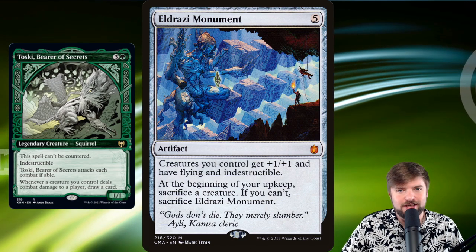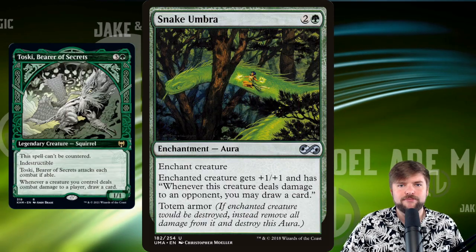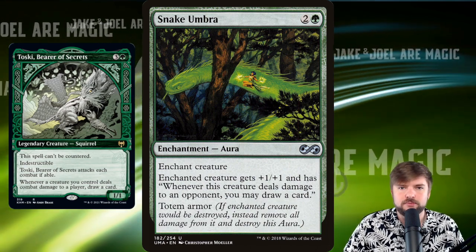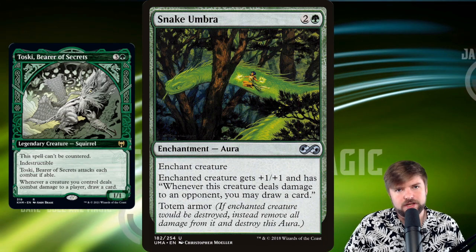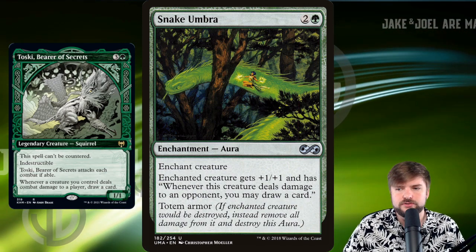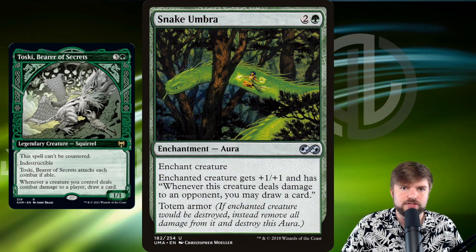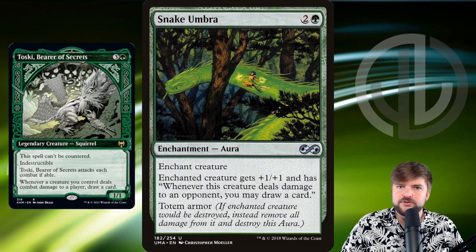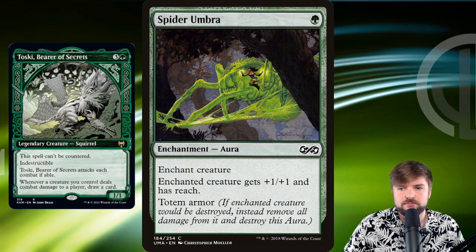Let's look at the fun way and put armor on our Toski to make a Voltron deck. Umbras are some of my favorite cards to run in a Voltron deck. Toski doesn't need the Umbras as much, but I would still run them so you can put them on other creatures, or get around any effects that make things lose indestructible. Toski comes with indestructible built in, so that totem armor — if enchanted creature would be destroyed, instead remove all damage and destroy the aura — is pseudo indestructible as it is.